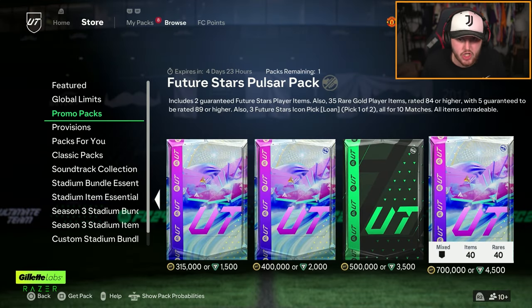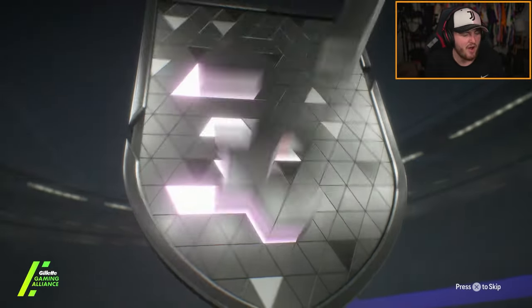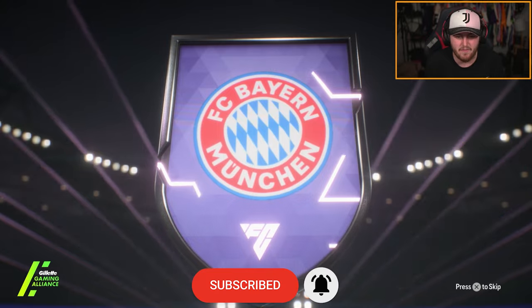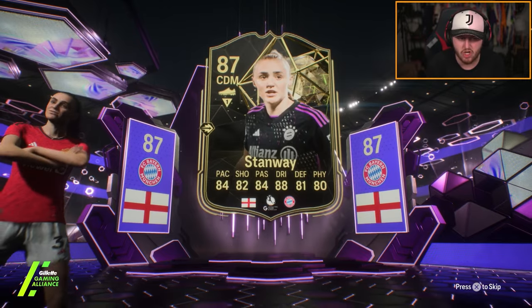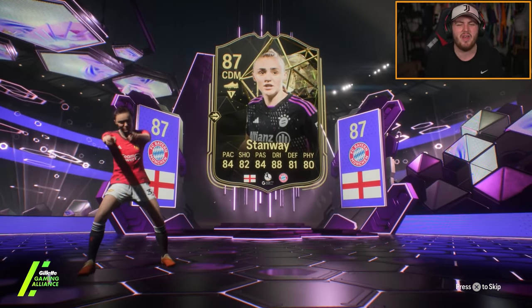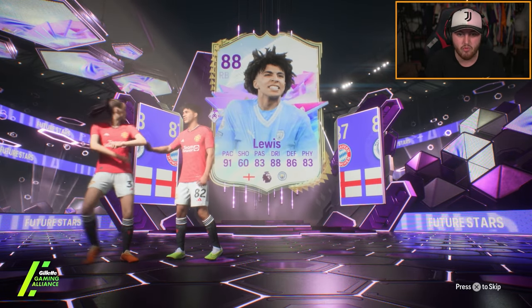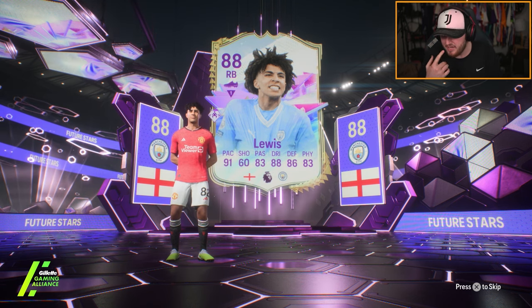They also re-released the 700k Future Stars Pulsar Pack, which as a madman I'm going to open with coins because I can't be bothered to put more FC points on. We don't get an icon — we get ourselves a Future Stars. It's going to be English CDM from Bayern Munich, Stanway. Inform Stanway. Who's the Future Star behind her? 700,000 coins. Rico Lewis.